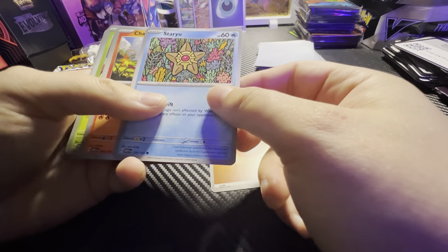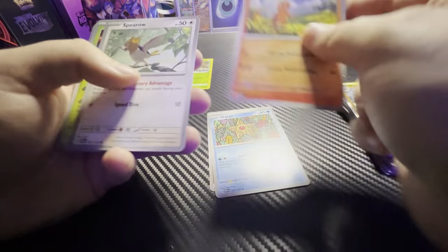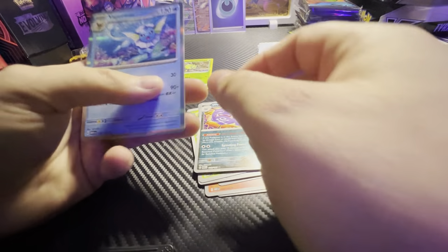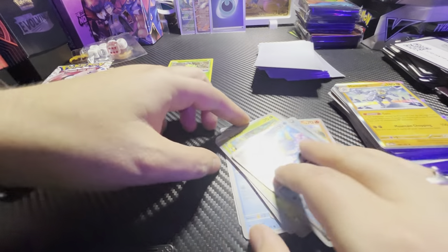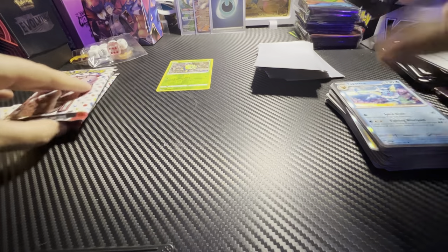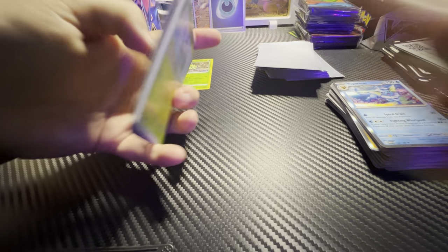Staryu, Corsola, Charmander, Scyther, Bellsprout, Butterfree, Lapras, Scyther, Cycling Road, Weezing, and a Vaporeon. I'm hoping we can pull one of those really cool Charizards, or the Charmander, or the Charmeleon — the artworks on those are super cool. But we'll see.